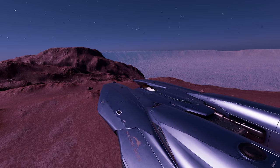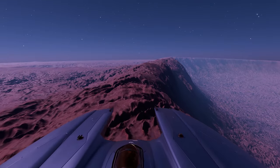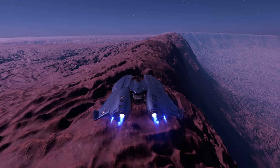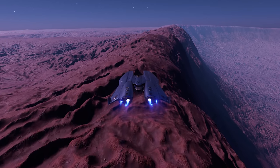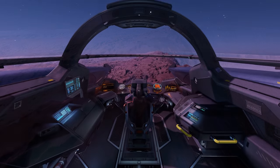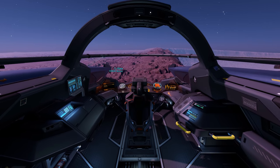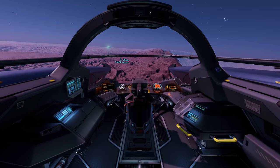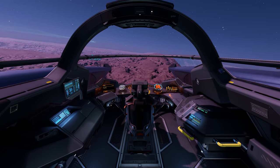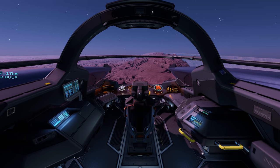In June 2016 Elite Dangerous Horizons arrived on the Xbox, but not yet on the PlayStation — that was still a whole year away. The next major release came on October 25th 2016, five months after the engineers, with version 2.2 entitled The Guardians. The headline new additions included NPC piloted ship launched fighters, five new engineers, fungal alien life on some planetary surfaces, guardian ruins, the Beluga Liner and the Taipan SLF.